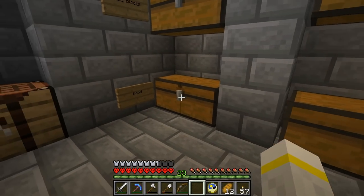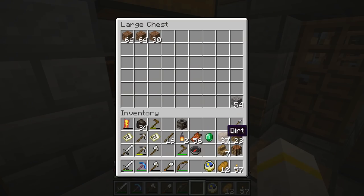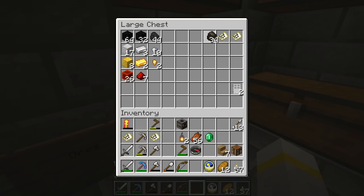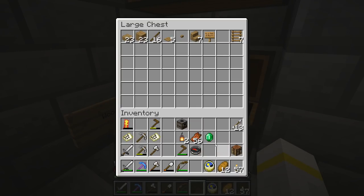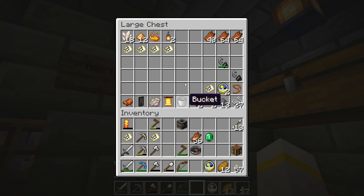First things first, I need to clear out a few things from my inventory — like all of this dirt, and all of this wood. There we go, and we'll put these sticks here as well, and we'll put the charcoal over here, because you never know, we might need it later. In fact, we'll probably need it later, and I keep moving from box to box. Such is my need.